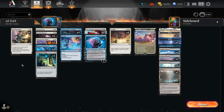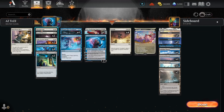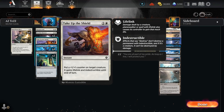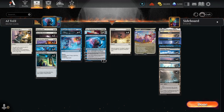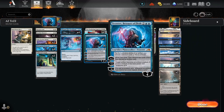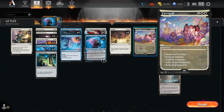Against any other deck, we have one Destroy Evil and two Faithful Absence — kill planeswalkers, kill enchantments, or kill big creatures. Something I tech in for the deck: Take Up the Shield. It places a counter on target creature giving lifelink and indestructible. So we can protect our Chrome Host Seedshark against control, but also gain life against aggro. We have four Disruption Protocol counterspells, two more in Ice Out, four Chrome Host Seedshark, four Wandering Emperor, four Tezzeret the Betrayer of Flesh, four Sunfall, and one Farewell.